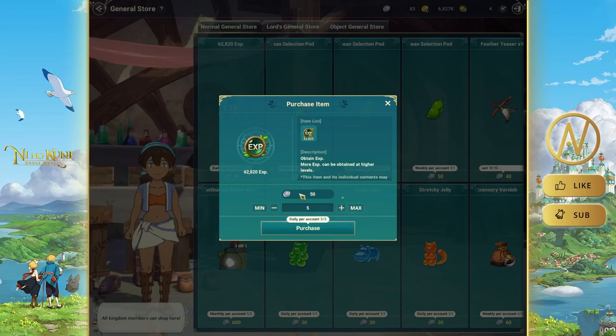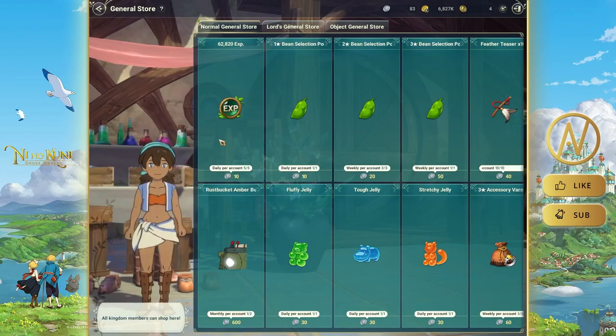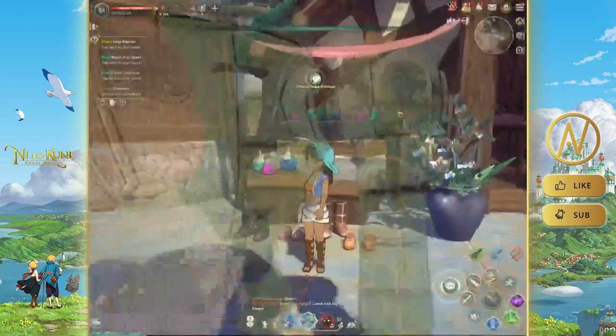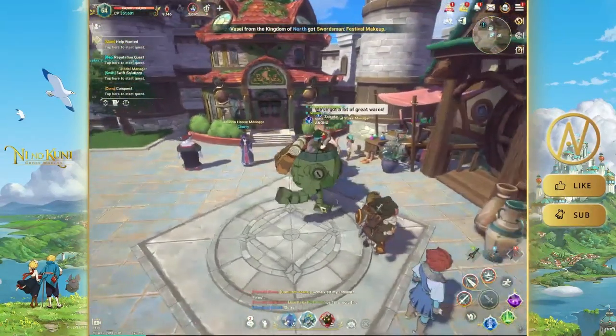The kingdom also has donation requirements. Our kingdom is currently asking for gold and a bit of obsidian — I'm just giving one of each for now and will give more after I farm. Once that's done, open the map for a quick shortcut overview of what's going on.